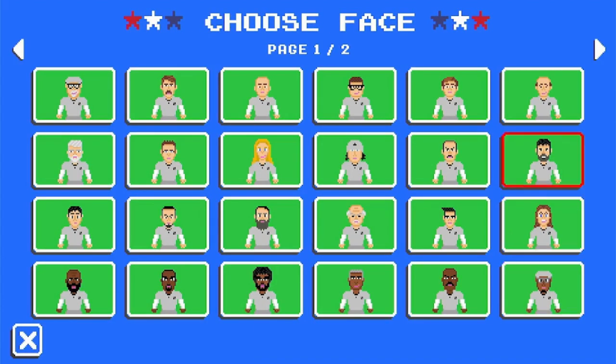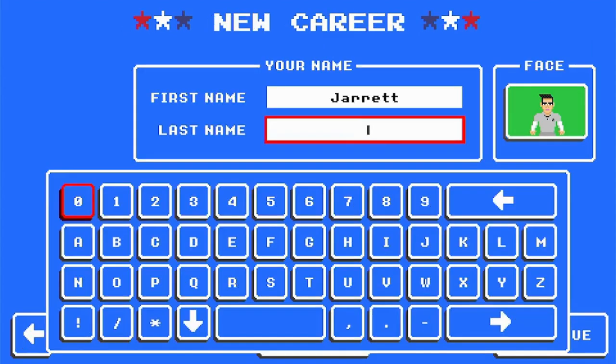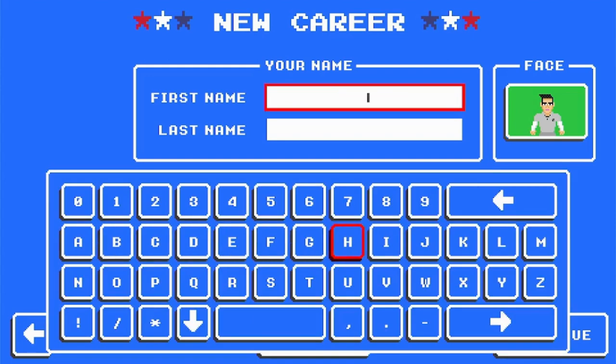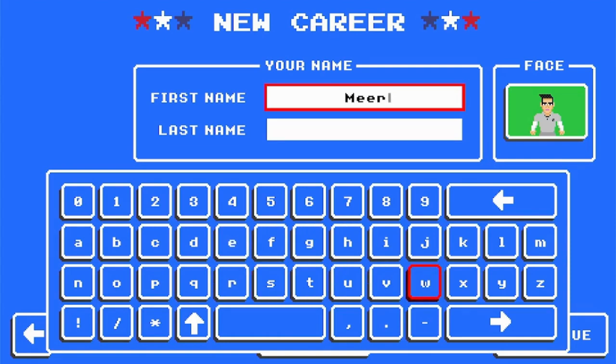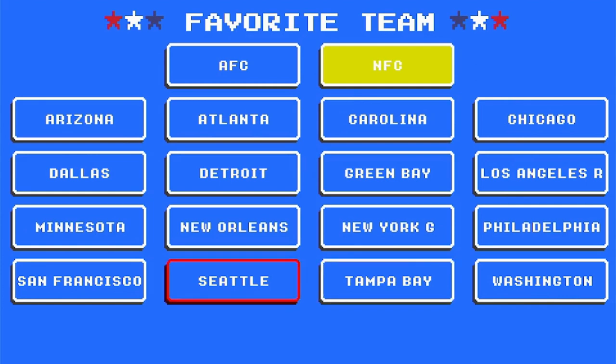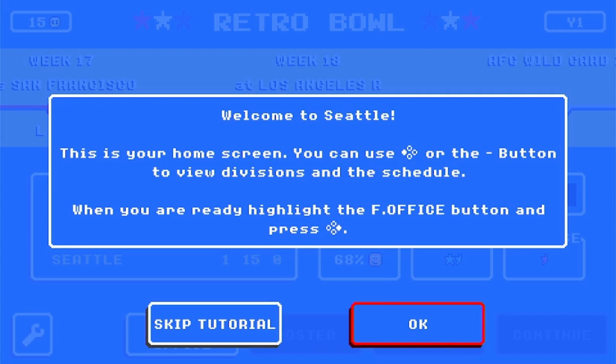I'm going to make a new game here. This is not what I look like. I don't care what my profile looks like, so I'm not going to have a last name, but I am going to use my YouTube name: Meerkat. My favorite team is not Tampa Bay — they are the Seattle Seahawks. I want to start with my favorite team. Welcome to Seattle, this is your home screen.